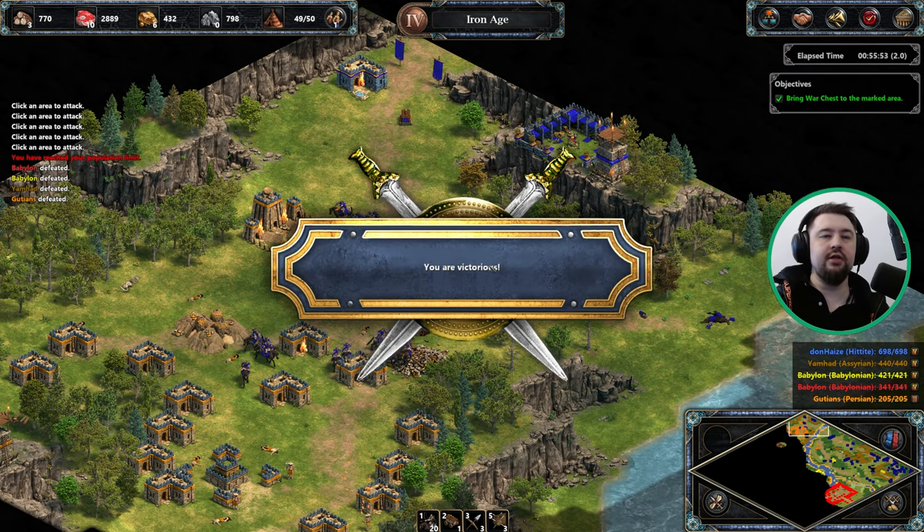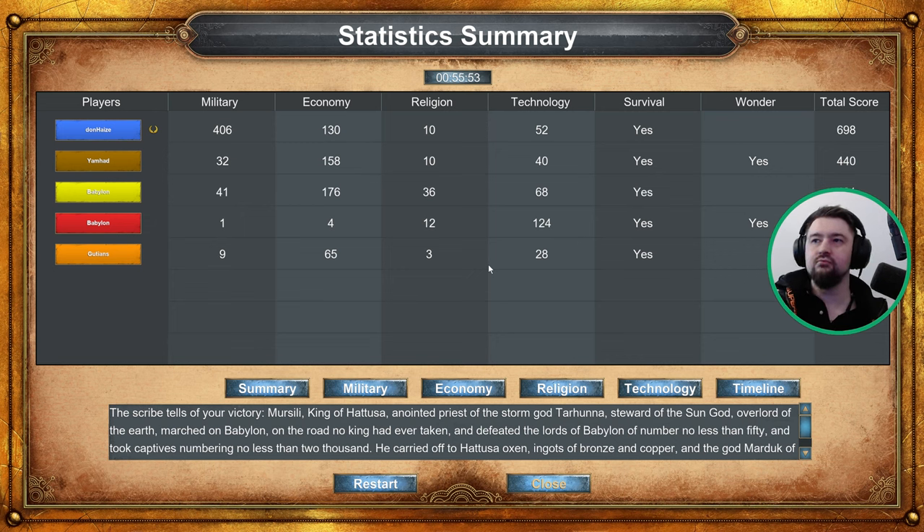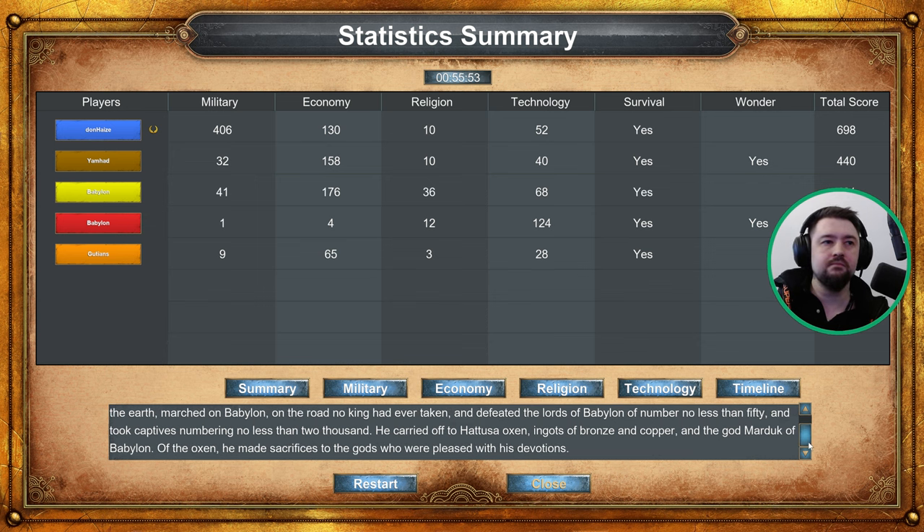Oi, oi, oi - what a mission! The scribe tells of your victory, Mursili, king of Hattusa, anointed priest of the storm god Tarhuna, steward of the sun god, overlord of the earth - marched on Babylon on the road no king had ever taken, and defeated the lords of Babylon numbering no less than 50, and took captives numbering no less than 2,000. He carried off to Hattusa oxen, ingots of bronze and copper, and the god Marduk of Babylon. Of the oxen, he made sacrifices to the gods who were pleased with his devotions.